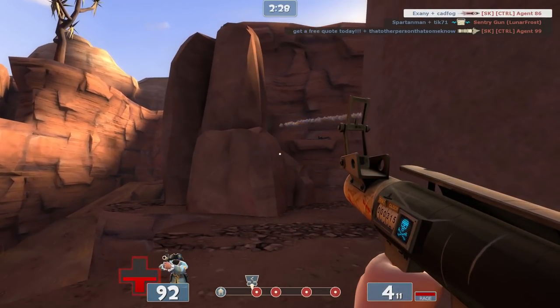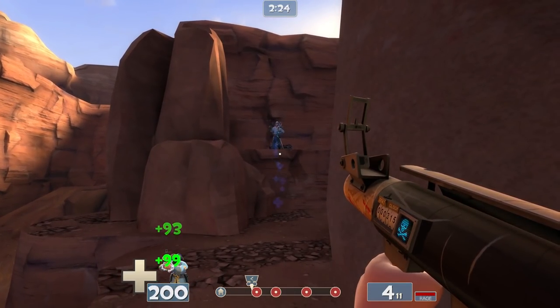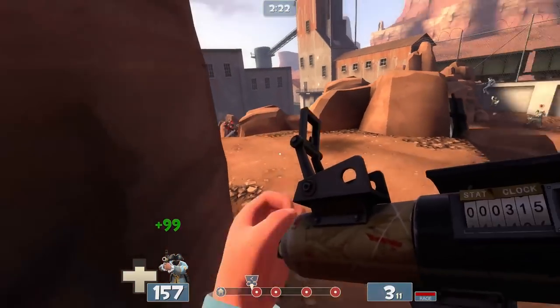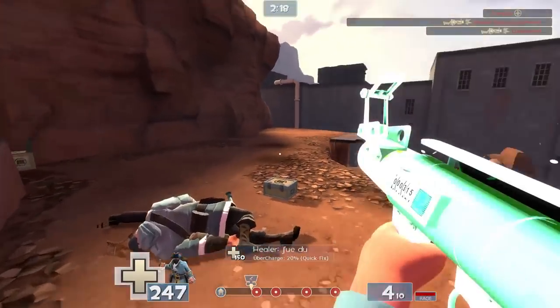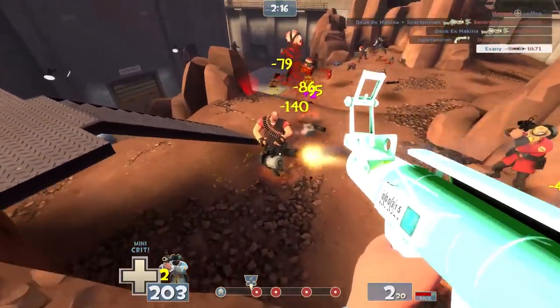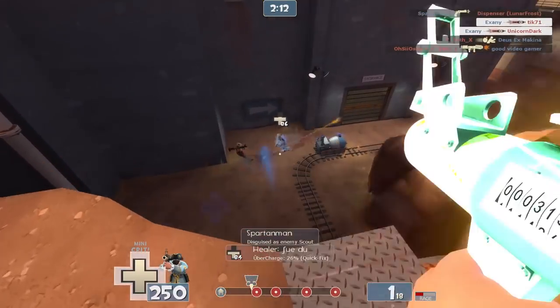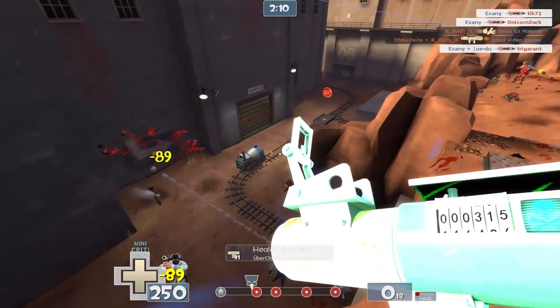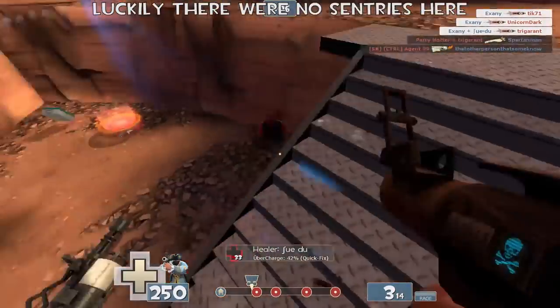The buff banner doesn't have any notable passive abilities for the soldier, so you're completely giving up your secondary slot for this one. Once you deal 600 damage with either your primary or melee weapon, all teammates within a radius of you are granted mini crits for 8 seconds. This is incredibly useful for defensive teams, actually, despite what it would seem — because if you're using it on an offensive push, you're going to be pushing into sentries more than likely. And to nobody's surprise, mini crits aren't that effective against sentries.